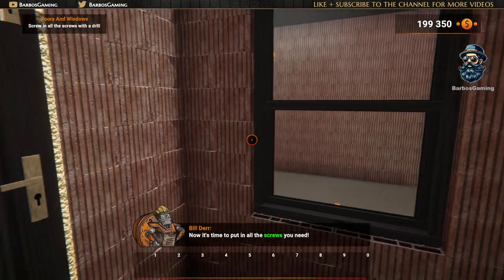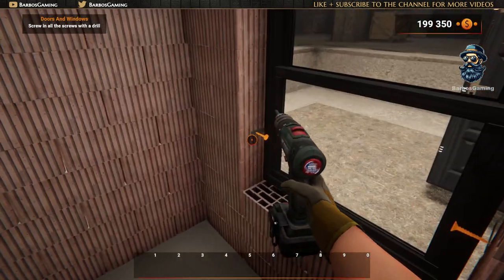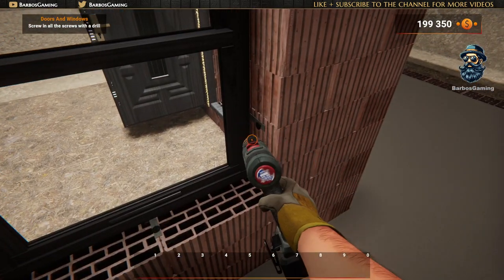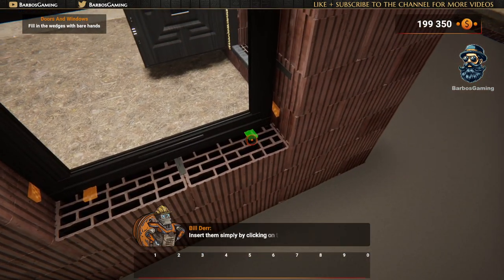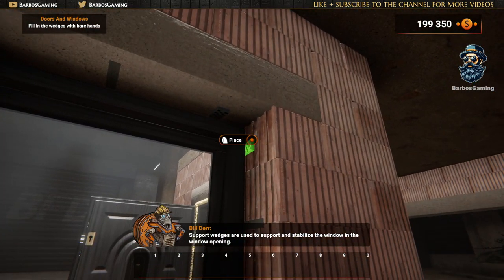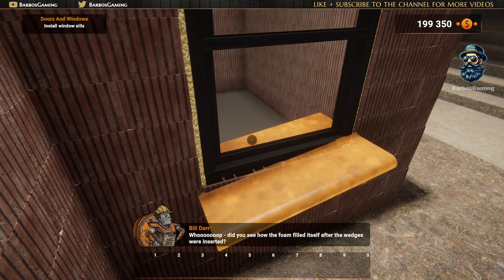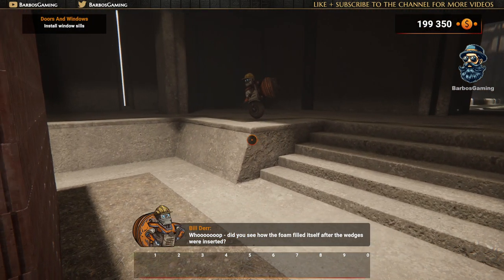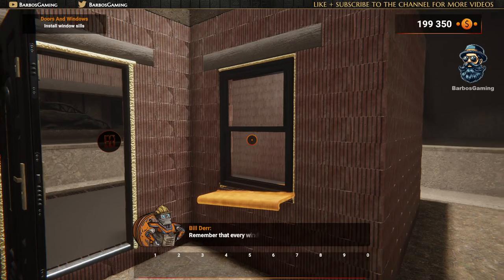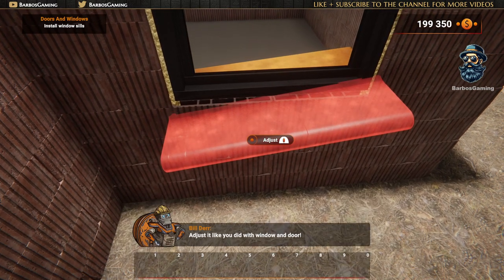Now it's time to put in all the screws you need! Next step, insert the wedges! Insert them by simply clicking on the hologram! Support wedges are used to support and stabilize the window in the window opening! Did you see how the phone filled itself after the wedges were inserted? We thought that doing it manually would be boring, so we automated it! Remember that every window requires a sill or threshold! Adjust it like you did with the window and door!